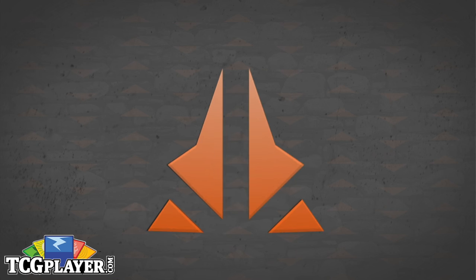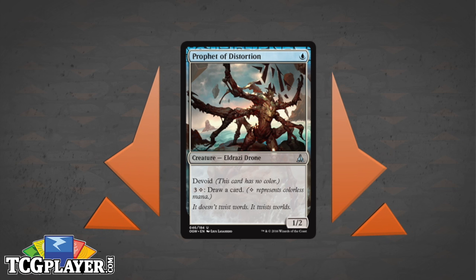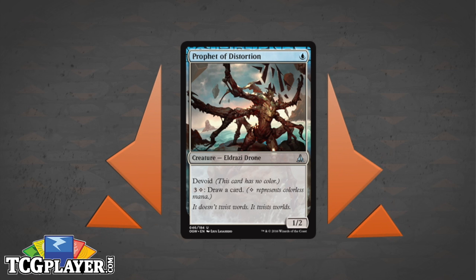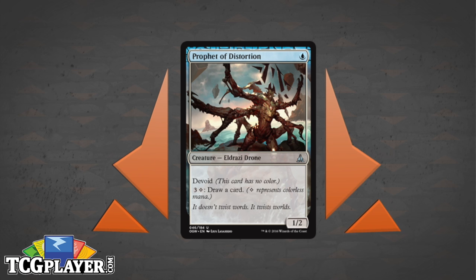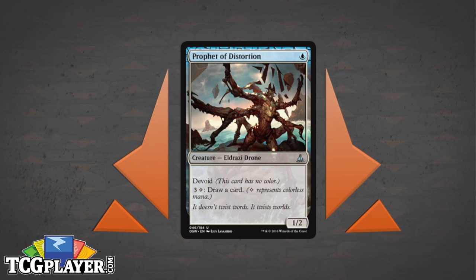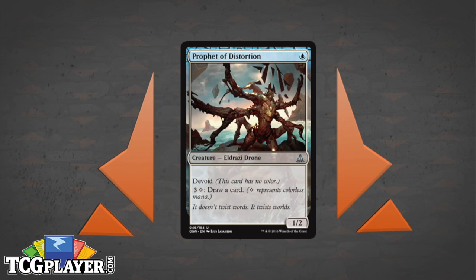First on the list, we're going to talk about Prophet of Distortion. It's a 1/2 — a very frail body — but it is recurring card draw in a color that wants it, especially at instant speed. If you're blue, you hold up your mana and wait to counter something on your opponent's turn. If they play nothing, you spend four and draw a card. It's like you didn't even waste your turn.